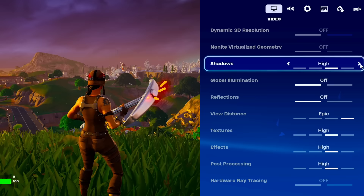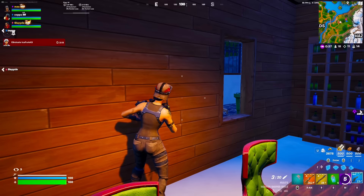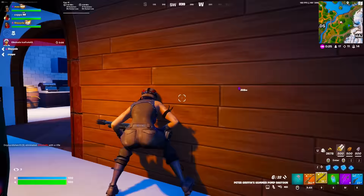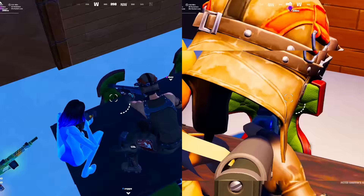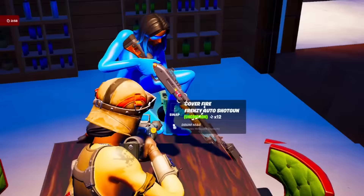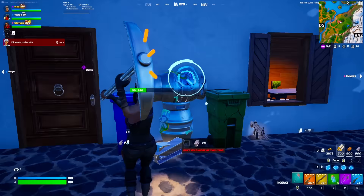Now we're all the way up to Epic settings. You might think, wow, isn't this max quality? No, there are still extra settings above Epic. I've loaded in and I can see the grains in the wood, there's stuff on the shelves - it's not just pixels. I can see the fabric in the chairs. What does the chair look like for you Slazy? Let's do a side by side. It looks like a chair, dude, but mine's got like fabric on it!